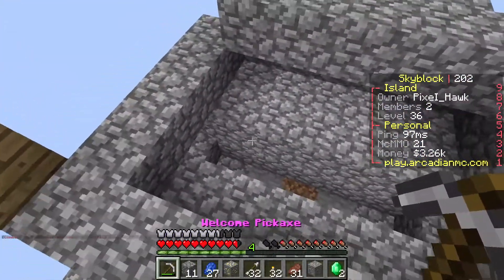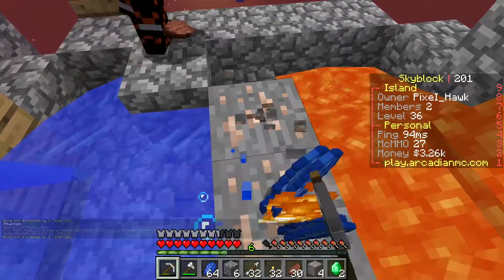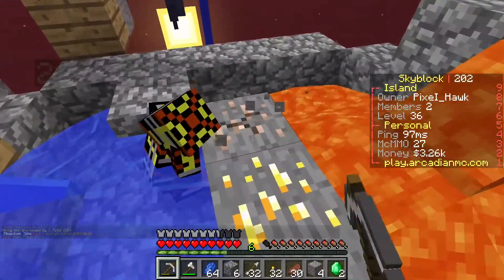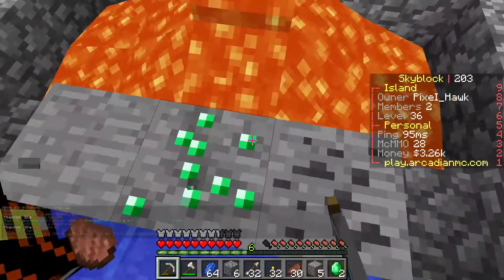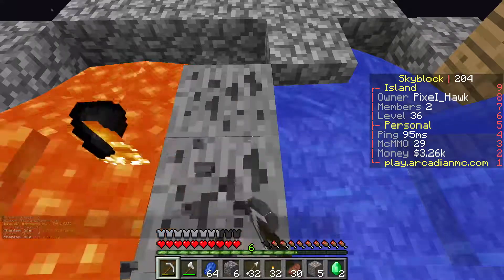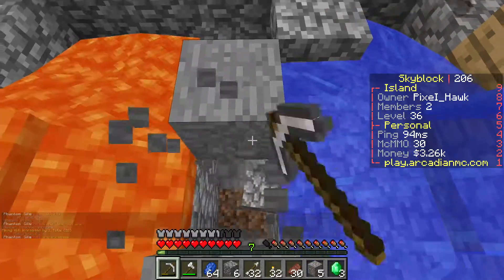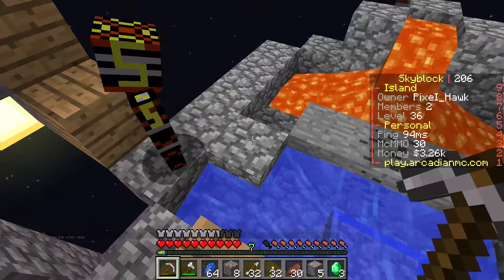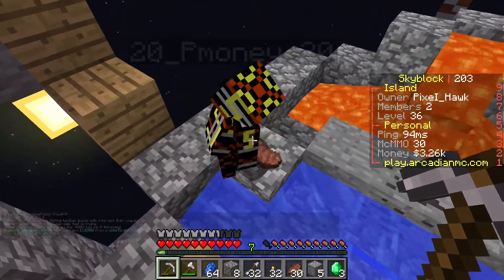Hey everyone, you guys like our cobble generator? It's not quite working the way I planned but it works. You can just go down below — yeah, but the stuff doesn't often fall down. I mined it. We're getting stuff and things. Now that we have a cobble generator, what do we do? Well, you can go here, give me your pickaxe, and go to a ton of the islands. I'm actually gonna start working on some challenges, but first let's get a proper base setup.